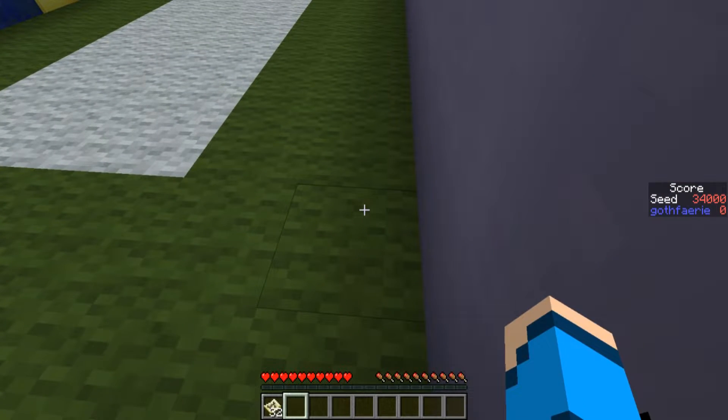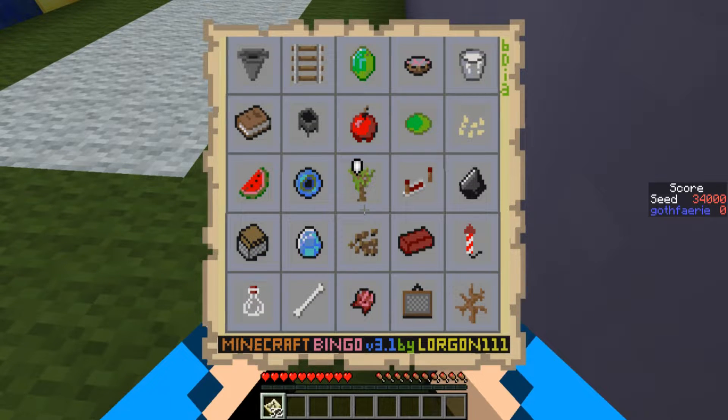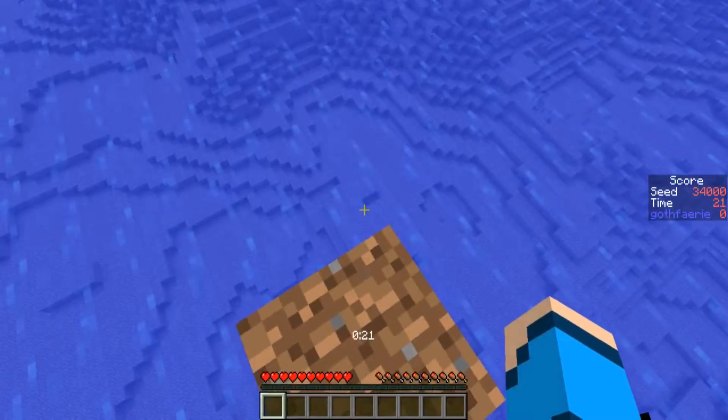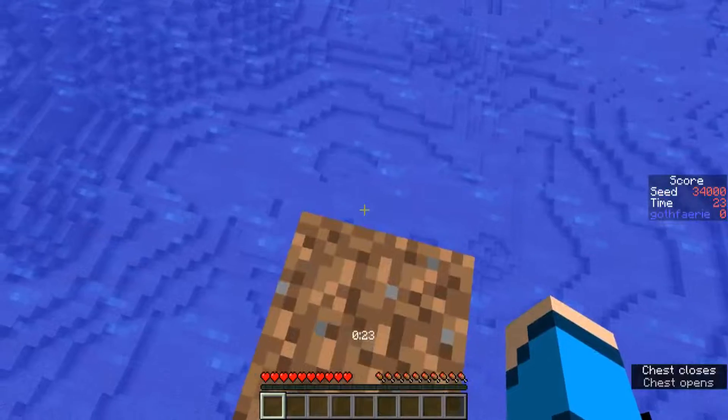The first seed to play this week is seed 34000 with the card pictured here. The goal is to get 5 items in a row, column or diagonal as quickly as possible. This seed starts us off in the ocean — your boats are in a chest just above you at spawn.